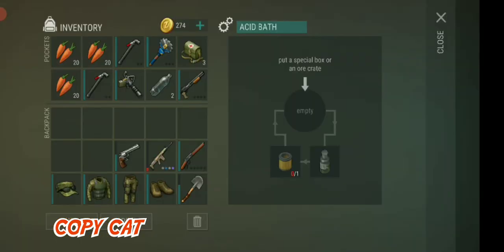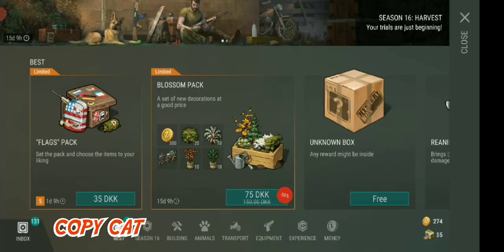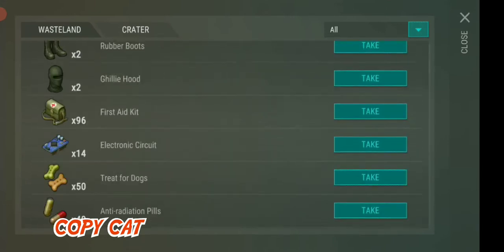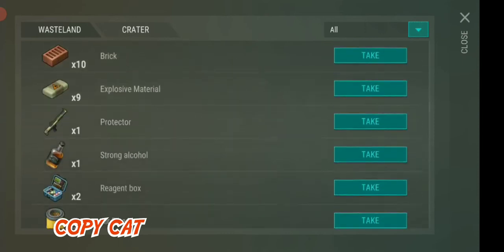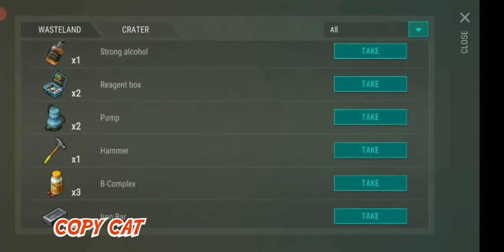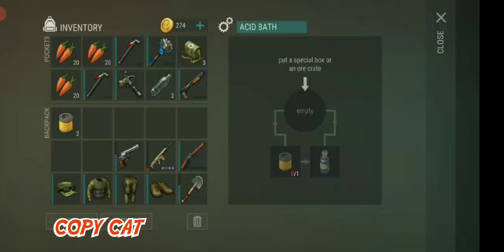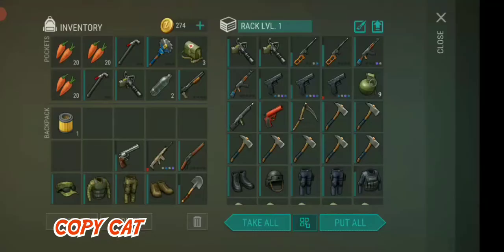Oh my God, we need a freaking air filter — one more filter for this. Oh my God, I know I have one. Just a second, guys. I know I have one. I got one from one of these tasks that I was doing. Here we go. Two more. Now we are ready. I'm going to split this up because we only need one of them. And then we need some acid. Let's find an acid here. I didn't know we'd need a filter for doing it. That's so stupid.